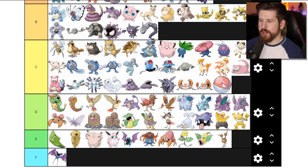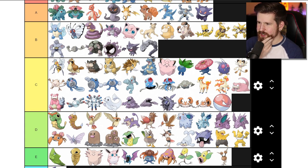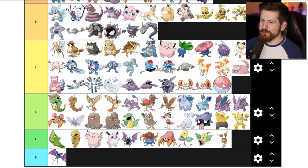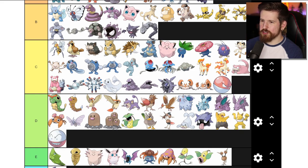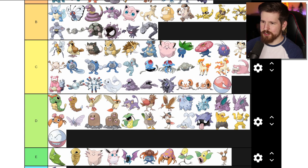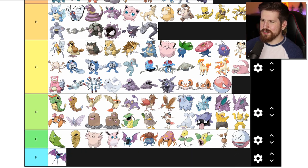Voltorb - one cool thing I think about Voltorb is that it looks like a Pokeball. At first I thought how lazy, it looks like a Pokeball with eyes, but the Pokedex entry says something about how Voltorb can disguise itself as a Pokeball in the wild. With Electrode though, they got lazy - they reversed the colors, took away the eyes, made it smug with a grin. Also every time I find an Electrode in the games it explodes, knocks out my Pokemon, knocks itself out, can't catch it. You've pissed in my Cheerios, Electrode.